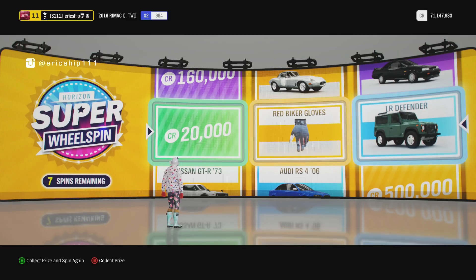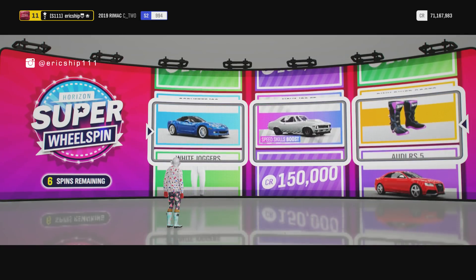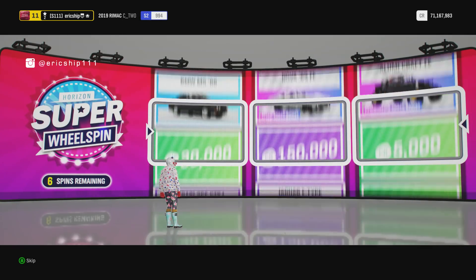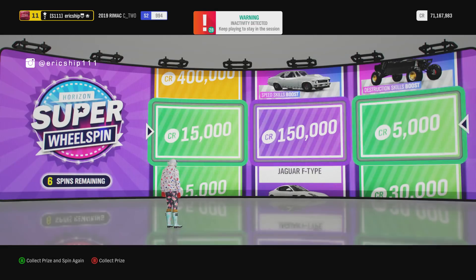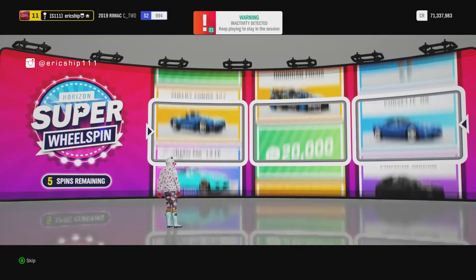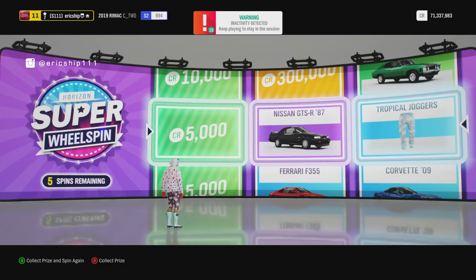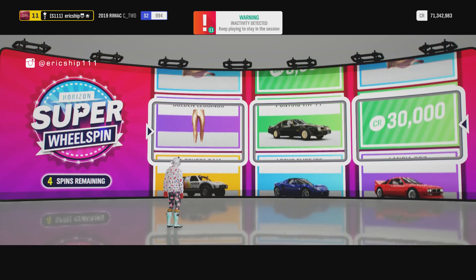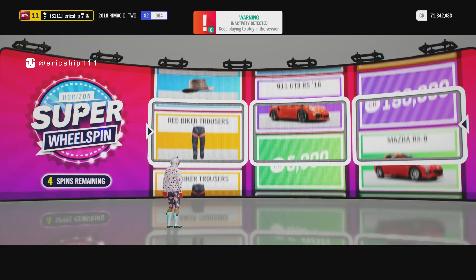20,000 - we've got the Defender and red biker gloves. Can the next wheel spin please not have any clothing items and maybe possibly a rare car? We've got a warning - inactivity detected. I am doing my wheel spins! Nissan GT-R and some tropical joggers. Come on game - only once have I had a super wheel spin without any clothing items.